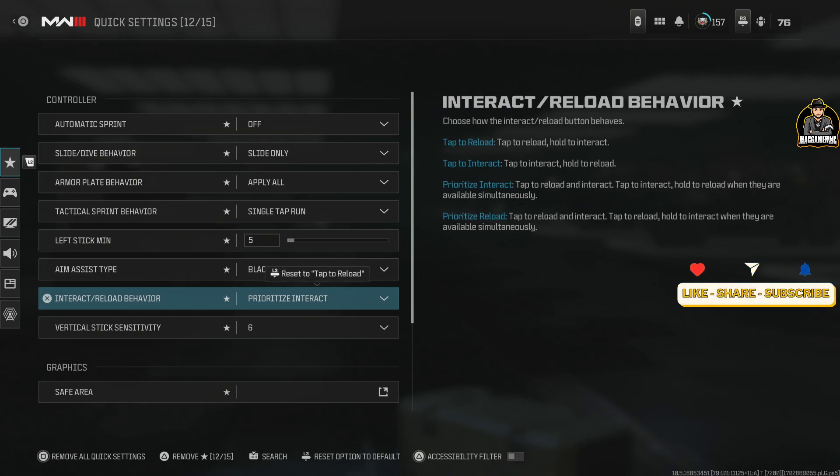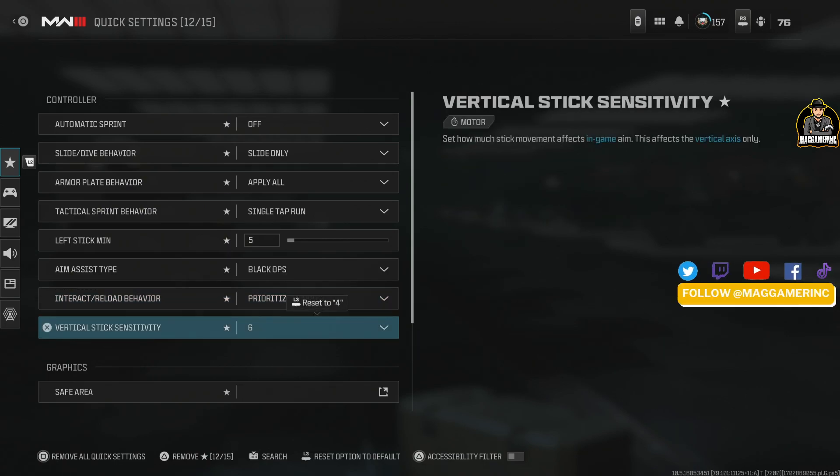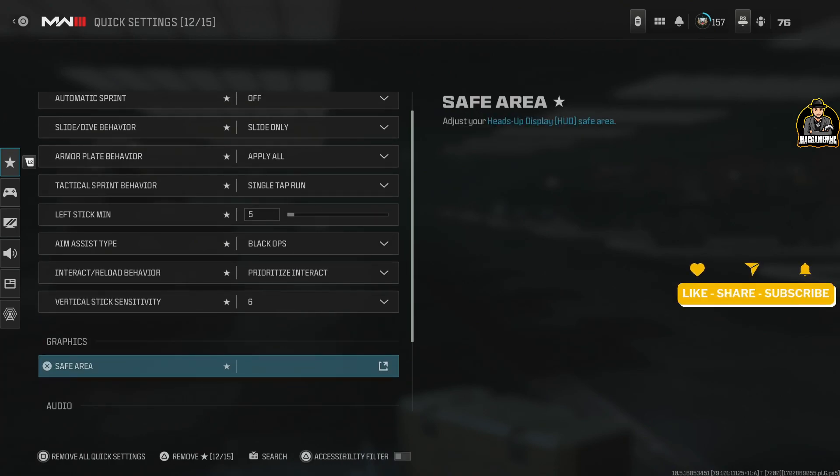Prioritize interact — this is for reloading and different interactions. Just tap the button a couple times and you're good. For sensitivity, I have it at 6/6 because it's a smooth, flowing experience — not too fast, not too slow, just right.